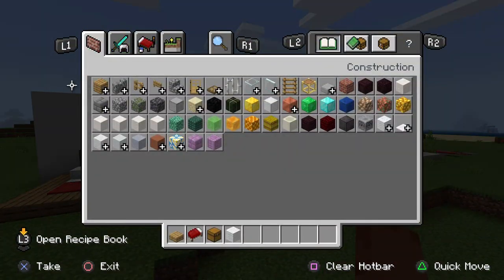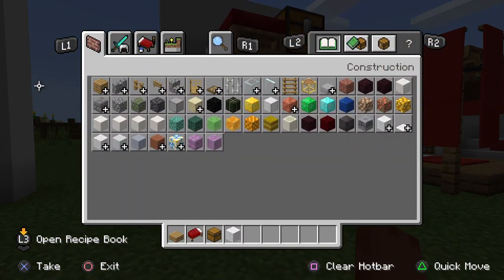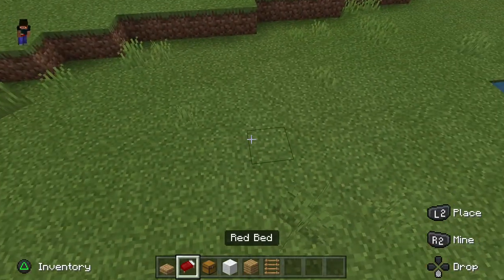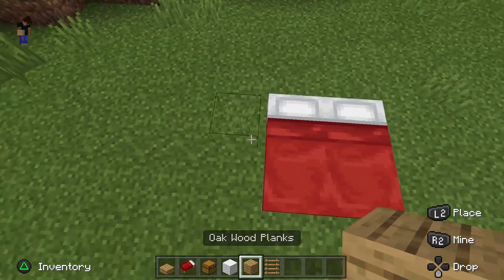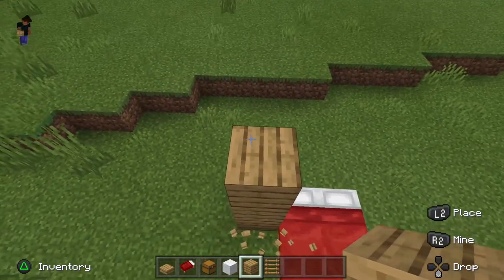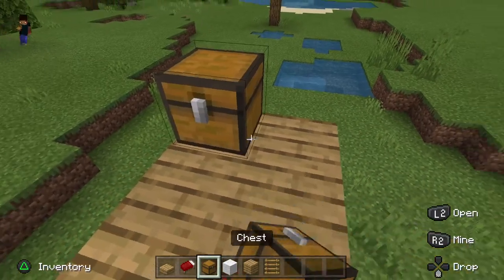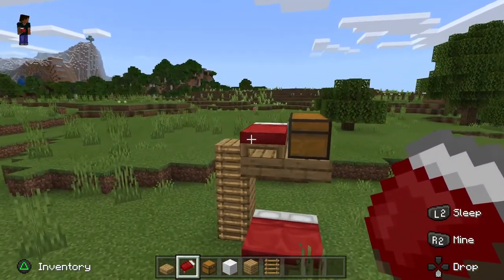For the second bed we have a bunk bed. You'll also need some planks and some ladders for this one. First put two beds down, then on the top left corner you want to put three blocks of that, and then put three ladders there. Then put two chests over here and then one bed right there. And that's how you make the bunk bed.